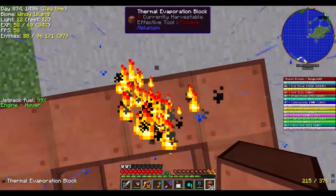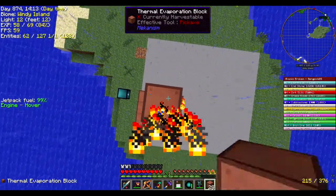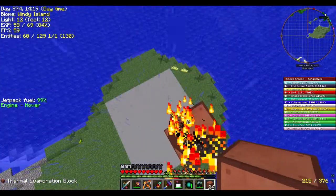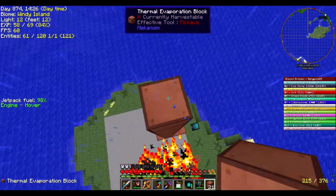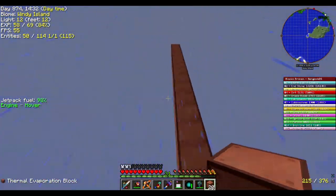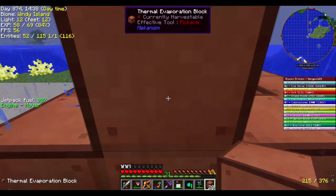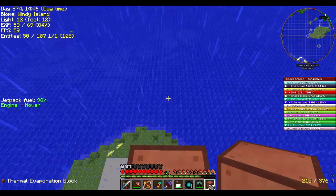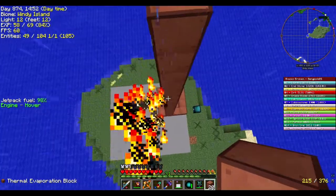These are going to be full height. We're at Y level 64, so it would be seventeen blocks to get to 81, plus the one on the ground — so that's eighteen, perfect. It's going to be a lot of blocks.